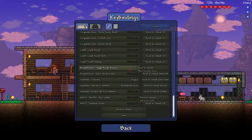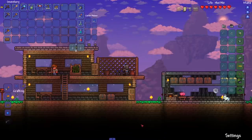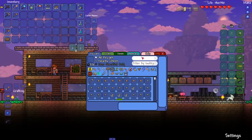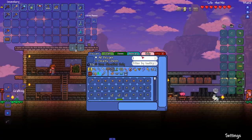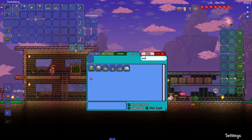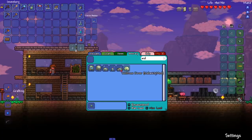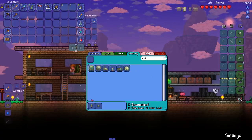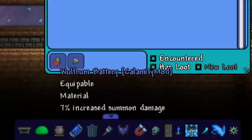Let me bind Recipe Browser to period so we can look for the Wolfram Battery — an accessory you guys told me to get. Looking it up: it drops from Wolfram drones only, and it's a pretty low drop rate. But look what it does — seven percent increased summon damage. Amazing.